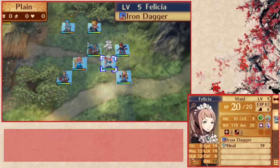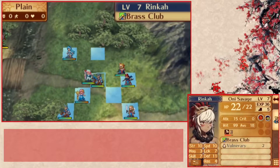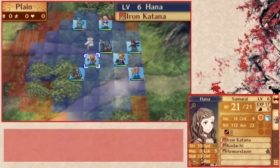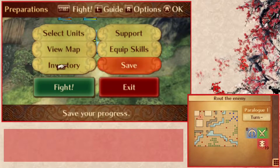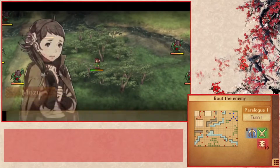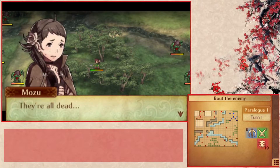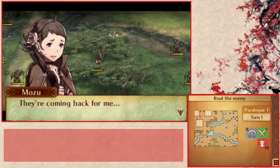I don't know if we should divide or all move together. Felicia can stay there... I think this is okay. Our objective in this map is basically to save the NPC Mozu and recruit her. She says: 'You... Mother... My village... They are all dead. I'm alone. Nowhere to go with those monsters... They're coming back for me.'